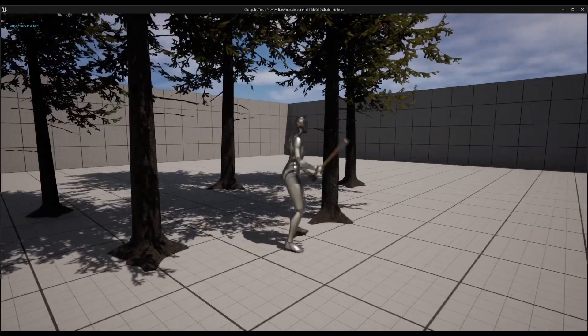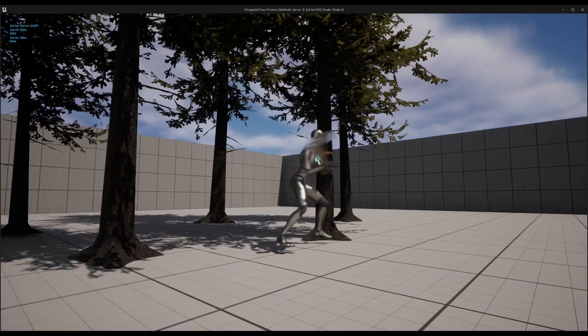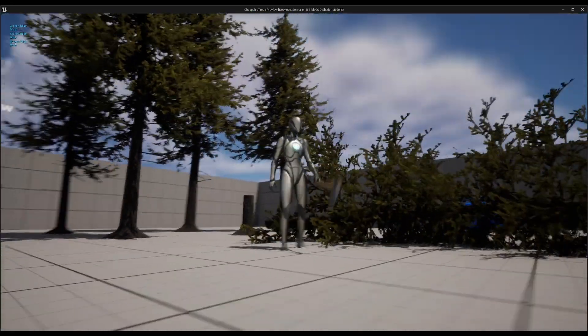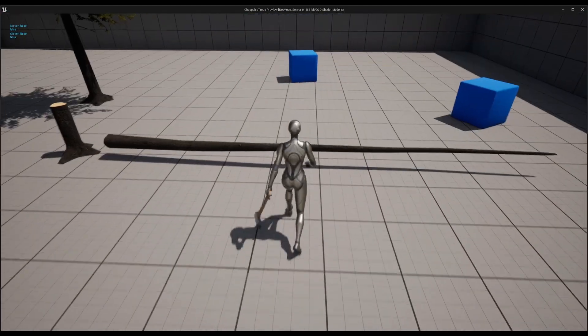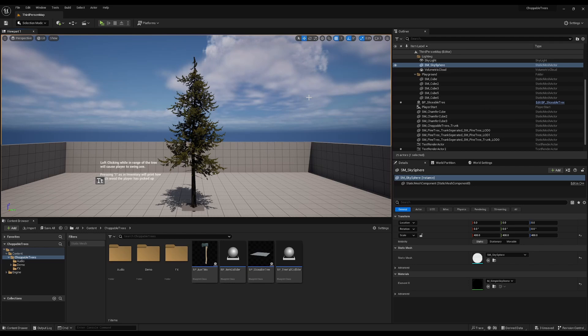Welcome to the Choppable Trees project. In this project we have a procedural tree mesh that you can slice with your axe — both horizontally, and once it's chopped down it will also slice vertically into small logs, which the player can then pick up and use as resources. I'll walk you through some of the features and showcase how it works.